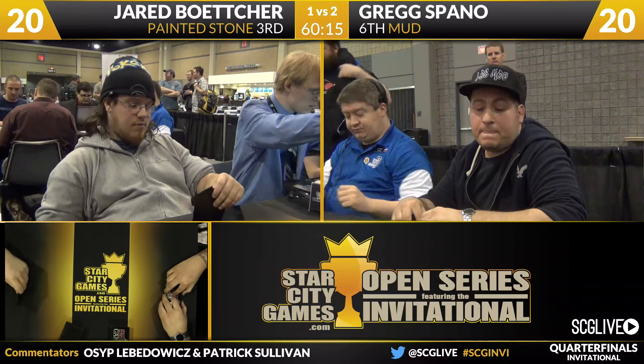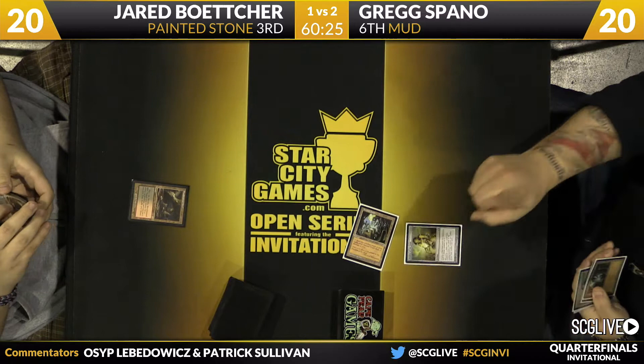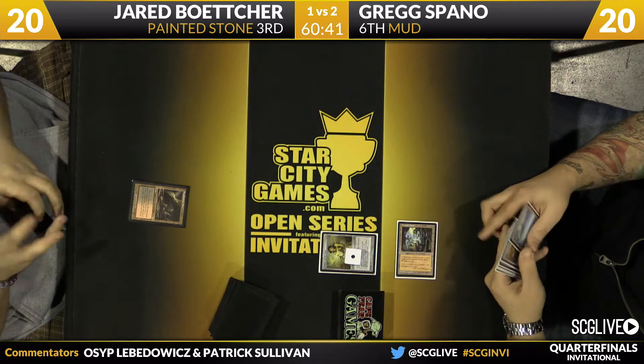Both players are good to go. It looks like six cards from Jared. Greg Spano has multiple two-mana lands and leads with Ancient Tomb and Chalice on one - that is the key card for him in this matchup. Jared does have a Manic Vandal along with multiple Imperial Recruiters to find it, so he can potentially deal with it later. Greg has a second Chalice of the Void in hand as well.